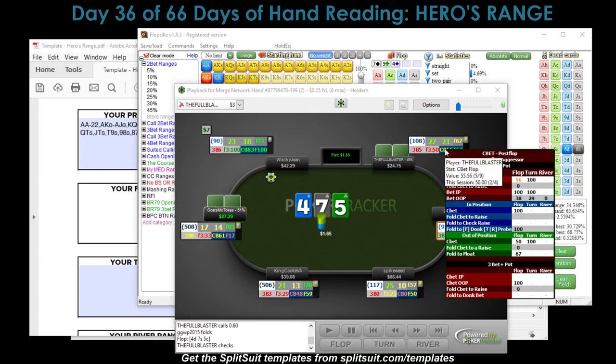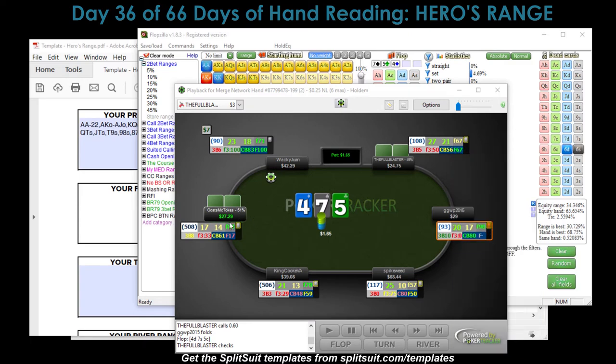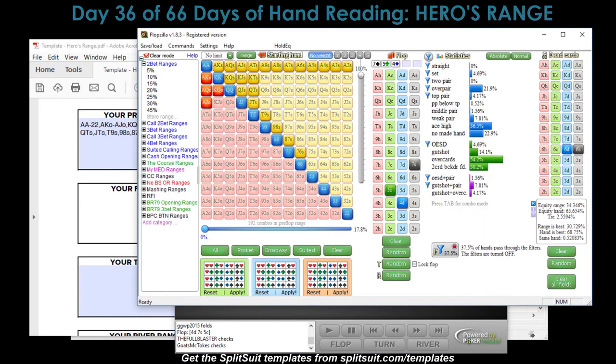The action is a check. Looking at out-of-position stats: check-raising 0, calling c-bets 0, check-fold versus bets is 80% when out of position. So Goats McTokes should be betting just about 100% of their range right here. But he just checks behind. When he should be betting - should be making a good bluff at this pot - it's a hard-to-hit board even though the opponent is on a calling range. 4-5-7 rainbow, he should be betting a lot.